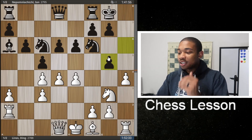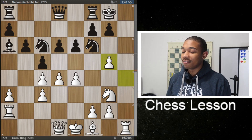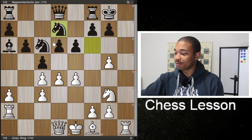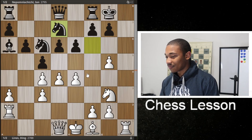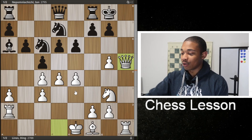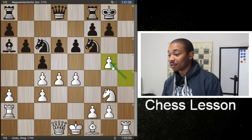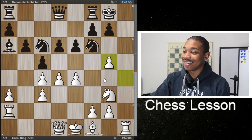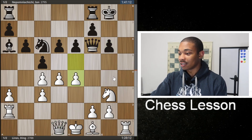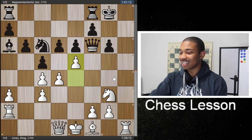Jan Nepo took the bishop. After Jan Nepo took the bishop, H takes on G5, attacking the knight on F6. If this knight moves, the best move is actually queen to H5, and this is forced checkmate in three moves. That's why after H takes on G5, Jan Nepo decided to not move the knight but play G6, stopping queen to H5. After G6, G takes on F6, queen takes on F6, and then this crazy move E5.